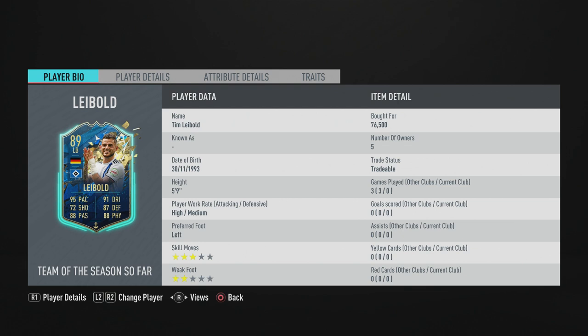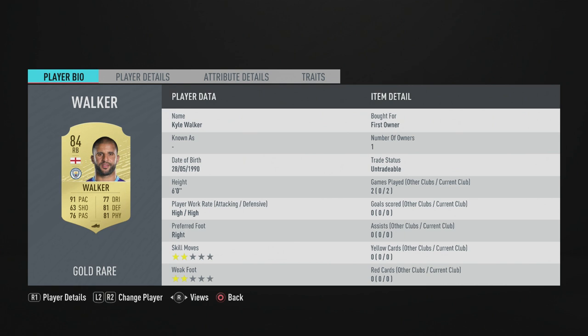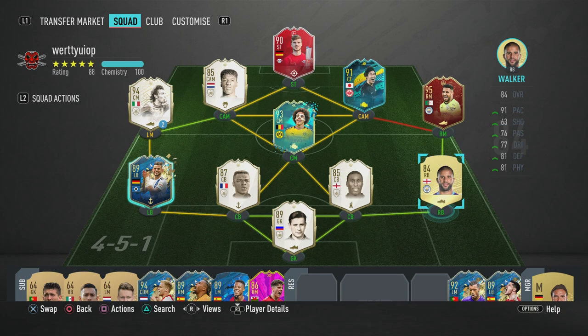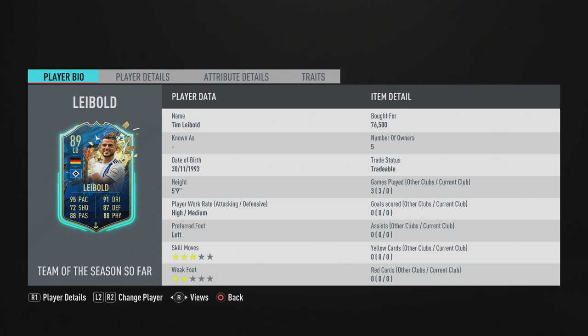Starting off, he is five foot nine — a shorter player, but for a fullback that is common. High-medium work rates, preferred foot is left, three-star skill moves, which is good — I'd say that's a must-have for a left back. I like throwing in a roulette, or when you hold both triggers and do a fake shot, a heel-to-heel, even just some simple skill moves. This dude can do that with three-star skill moves. Weak foot is lacking but that's not really an issue.